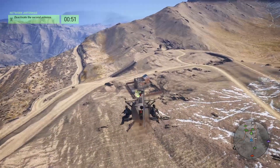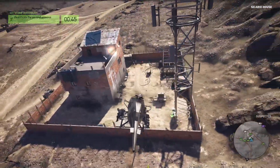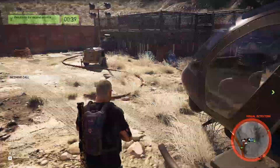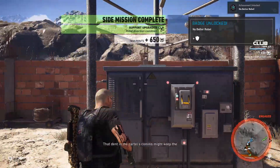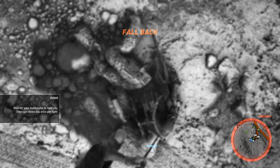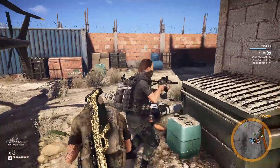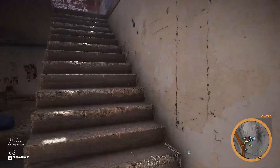The second antenna, again, depending on the difficulty, may have other people guarding it as well. This one has barbed wire around it, so I'm just going to land. And of course, there's people. I always like using guns for hire whenever I'm doing side missions just to make things easier on me. Badge unlocked — no better rebel. So that's pretty much how I do the network antennas normally if I have a helicopter. I'll demonstrate one without a helicopter here shortly, and you'll see the clear differences on why it's much easier to have the chopper.